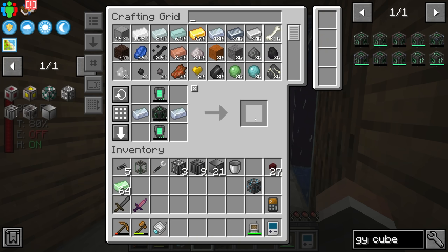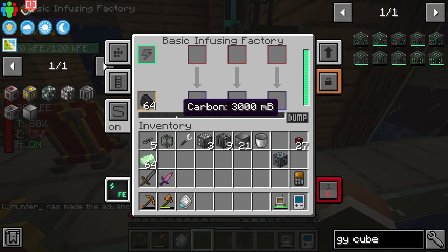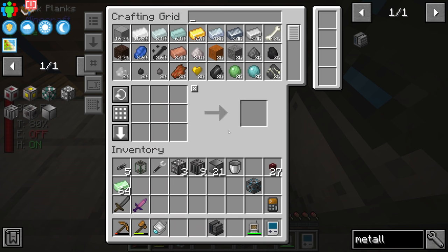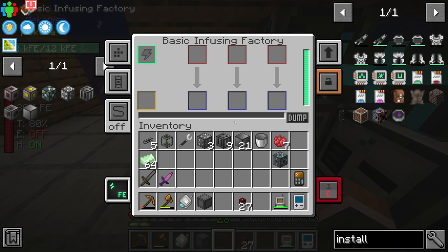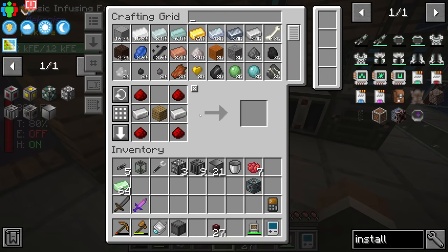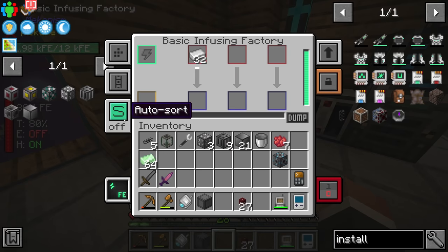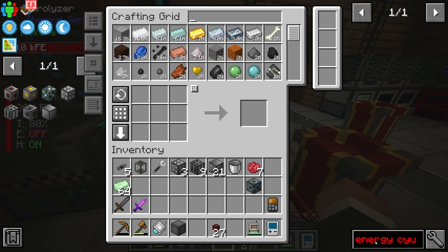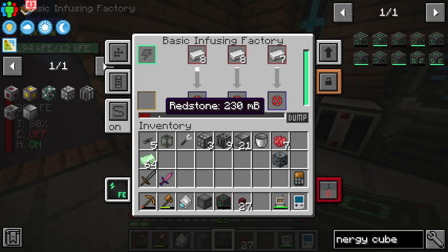We're missing infused alloys. Right now our infusing factory is dedicated to just using coal, so if we want to make infused alloys we're going to have to make yet another metallurgic infuser. Thankfully it's super easy to make and adding it to our system should just be as simple as grabbing one more XNet connector. I've put down the metallurgic infuser, upgraded it to a basic infusing factory, and given it its own XNet connector. So now we can throw in some redstone and some iron, turn on the auto slot, and we should fairly quickly get some more alloys.